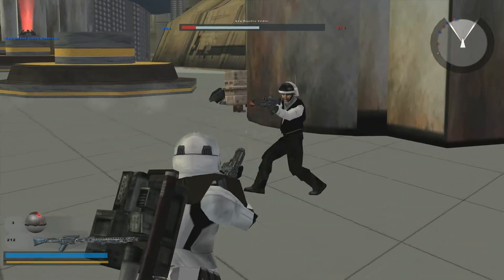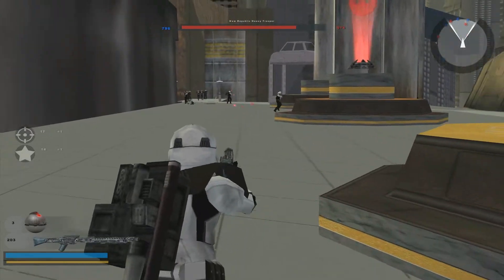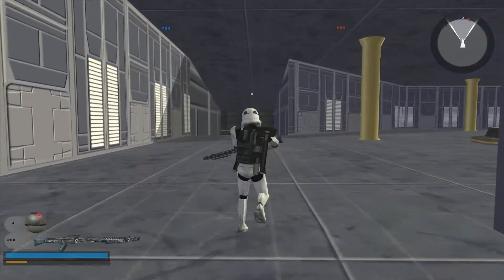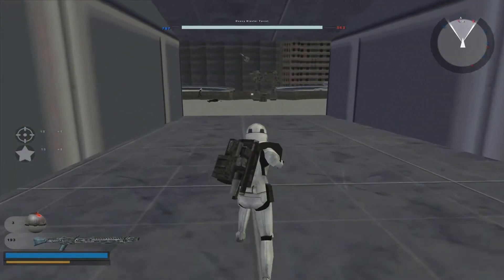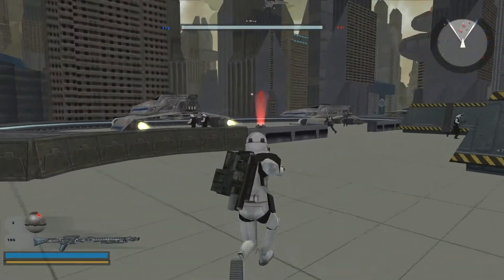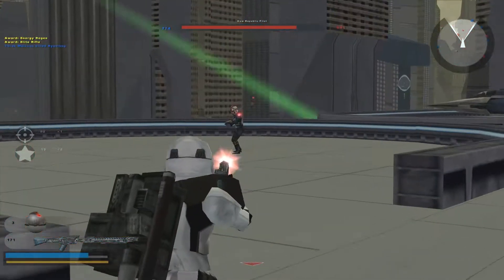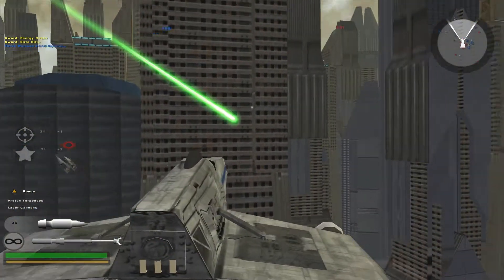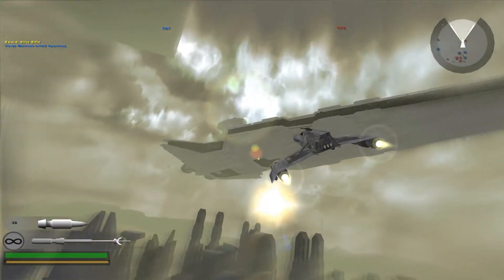Which of the four maps we did today is your favorite? We did the Naboo Trade Hangar, the Sarlacc Pit, Mos Eisley, and this one. It's between this and Mos Eisley. I'd say my favorite is probably Mos Eisley, just because there's so much love you can feel is put into it — so much time and effort. But this one... this one's just got it all.